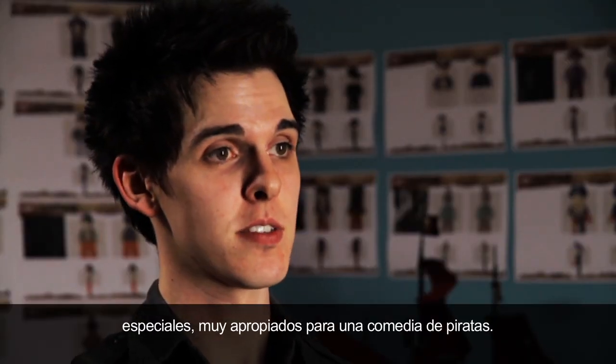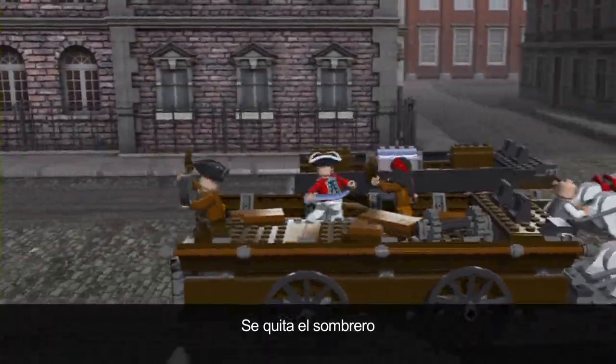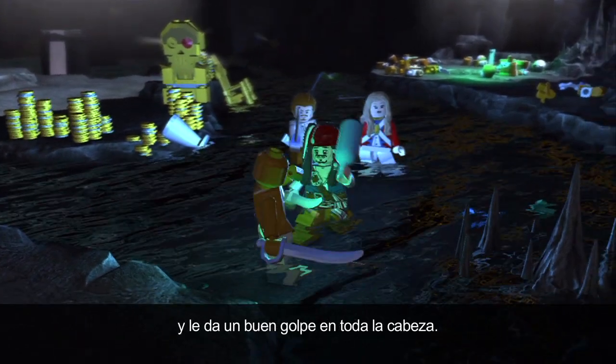There are a few surprising moves with Jack. He pulls a hat down and punches somebody right through the house. You might see Jack Sparrow tap his opponent on the shoulder to make them look one way, and while they're looking the other way he'll pull out a bottle and just give them a whack on the head.